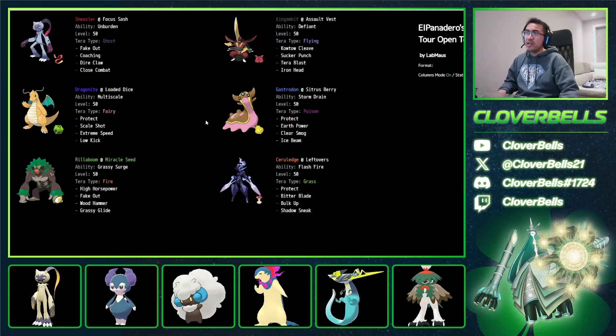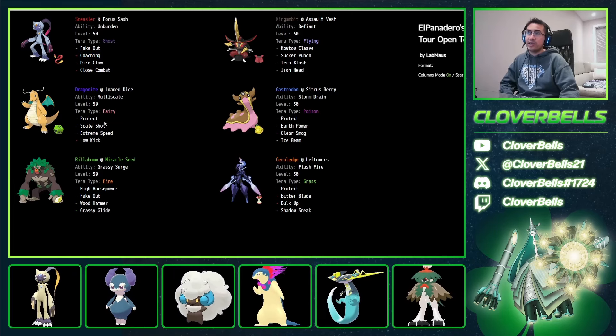Let's look at this one — El Panadero, a first-place team. There's the Coaching Sneezer, there's the Gambit, and there is the Scale Shot Dragonite. You still have this Firewater/Grass core — Garchon, Unreelbum, and Seralage. I actually like this a lot. This is almost like Sneezer balance. Here's the Garchon with Clear Smog versus something like Primarina with Haze, but I actually like Garchon on a set like this, especially with Storm Drain.